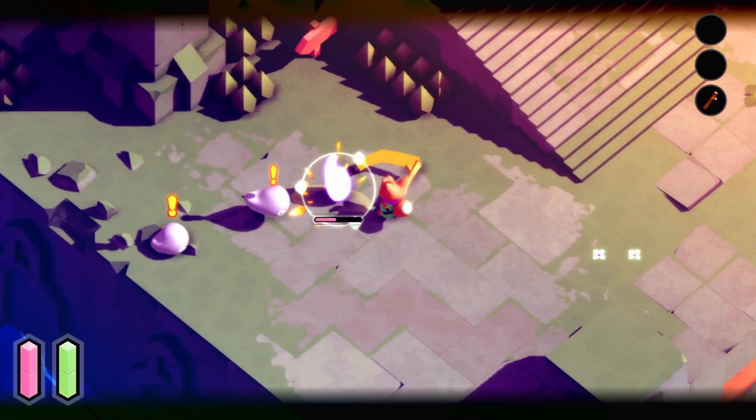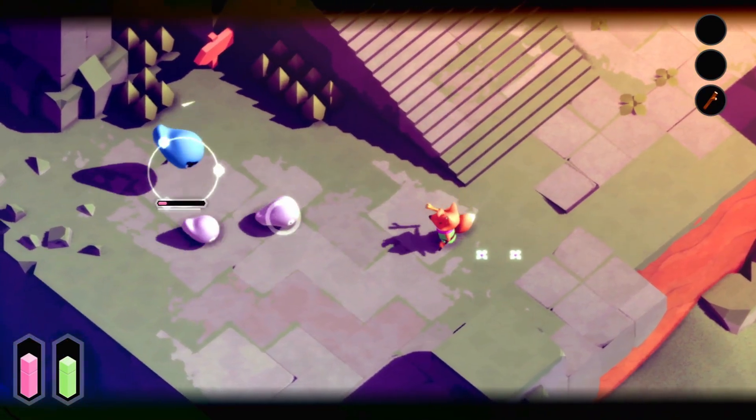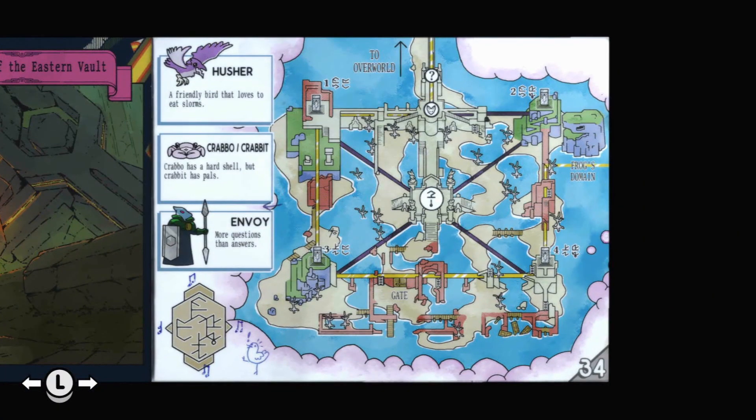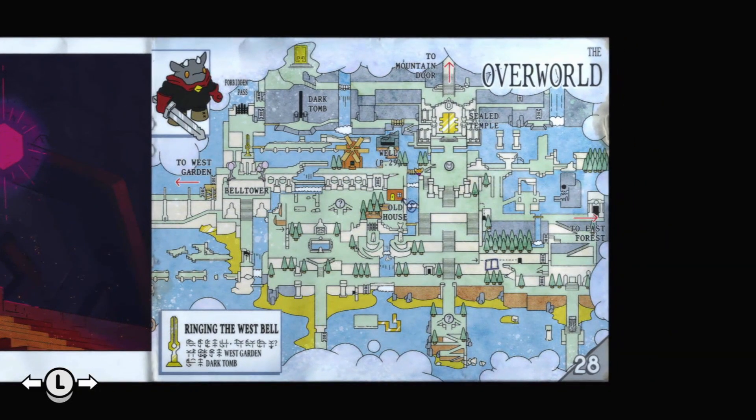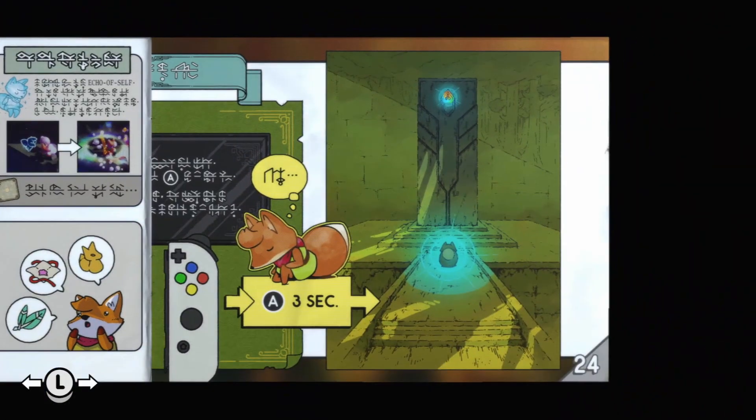But surely the game has some kind of instructions — maybe even a manual to help guide you. Sure enough, you do. Only its pages are scattered throughout the world for you to collect, which just adds another layer of mystery to everything here.